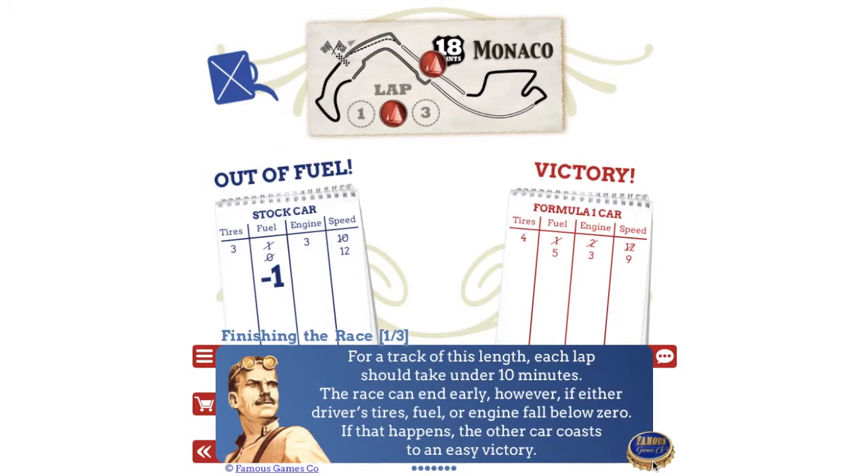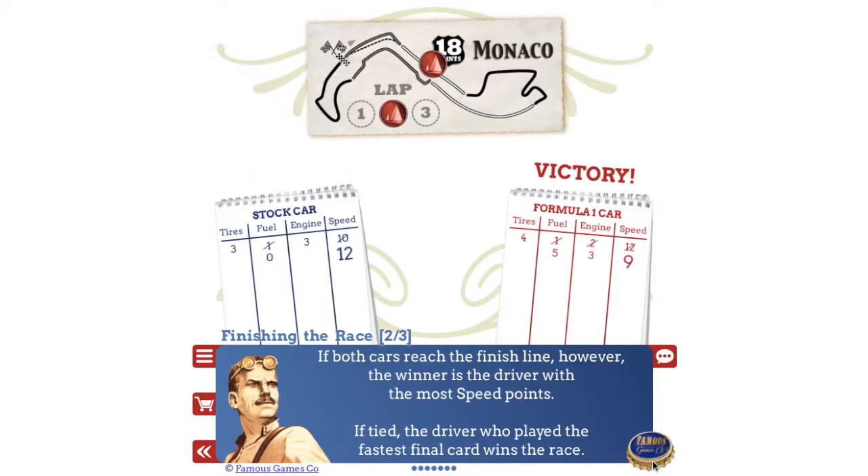The race can end early if either driver's tires, fuel, or engine fall below zero — if that happens, the other car coasts to an easy victory. If both cars reach the finish line, the winner is the driver with the most speed points. If tied, the driver who played the fastest final card wins the race.